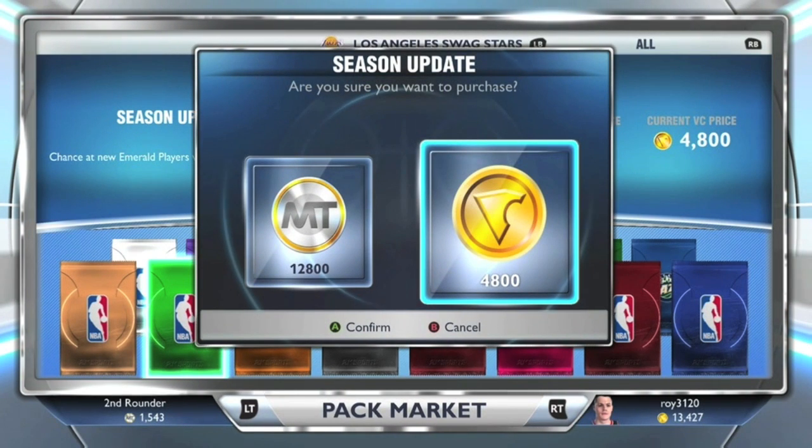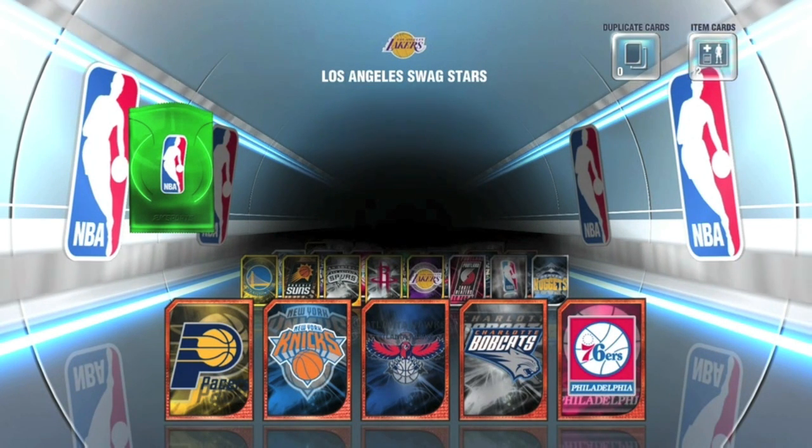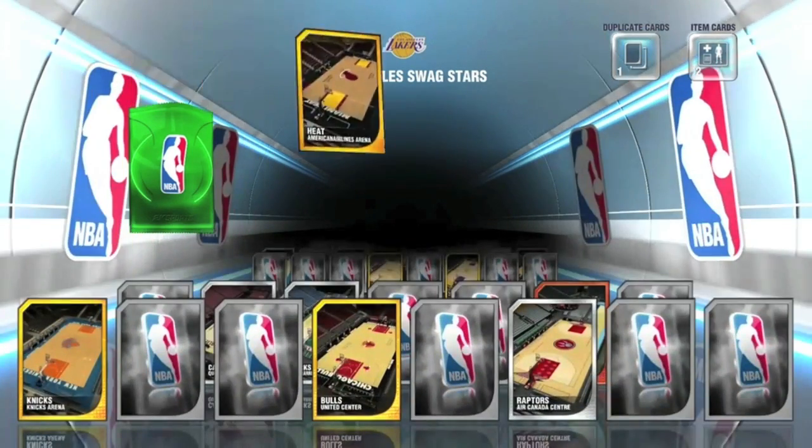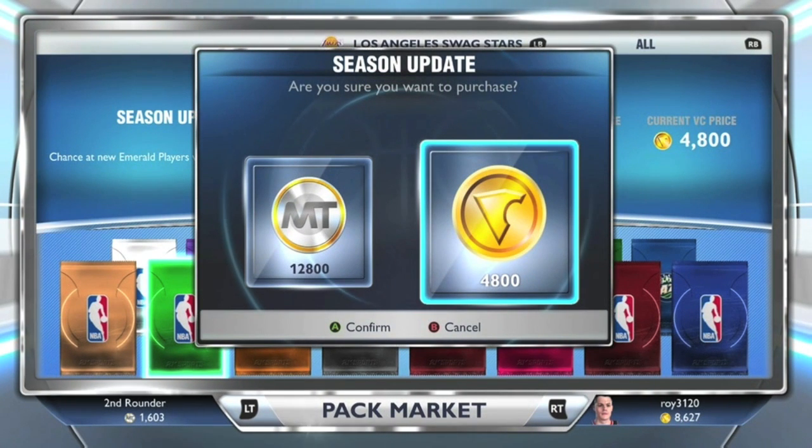Let's buy a second pack and see if we can get a second Emerald player. We got some contracts — always happy getting contracts. Spin layup plus nine, Rockets logo — I already got that. Heat stadium — that's a good stadium, adding that to the collection. We got a bronze player; this pack doesn't just give you Emeralds, you can also get bronze players.